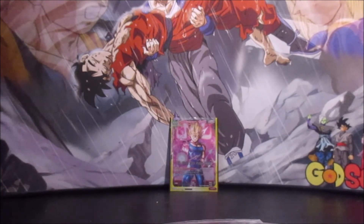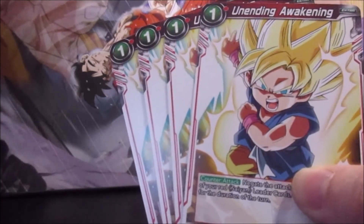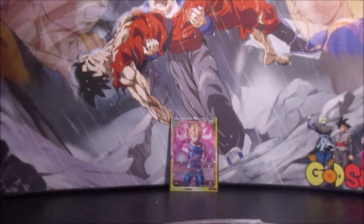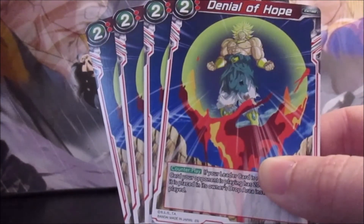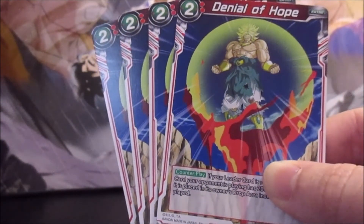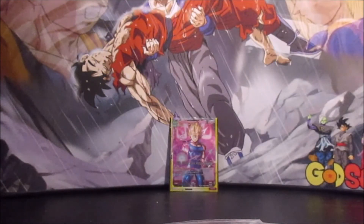For additional defense for your leader, you could also run Unending Awakening — it's a counterattack that gives your red Saiyan leader plus 5,000 for the duration of the turn, so you stop the attack and give your leader a power boost. And if you want more counterpower, since the deck plays everything for an energy cost of 2, you could also run Denial of Hope. If the card your opponent is playing has 20,000 or less power, it's put in the drop area instead. Everything is played for 2 via Grand Tour Spaceship or Familial Bonds, so you'll have extra energy for counterattacks and additional comboing.